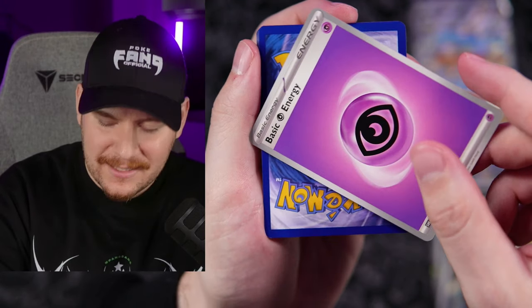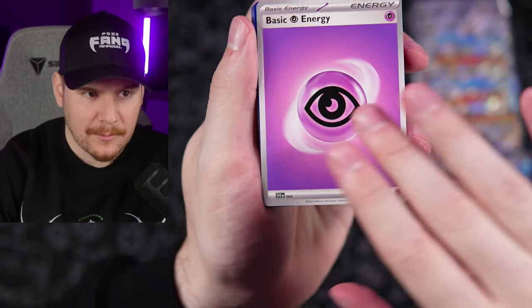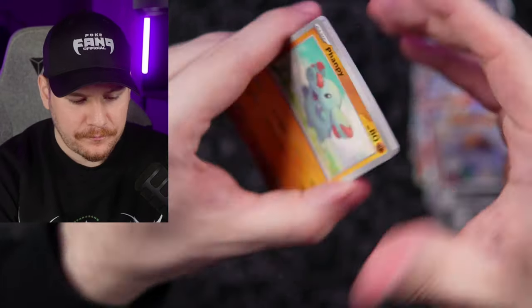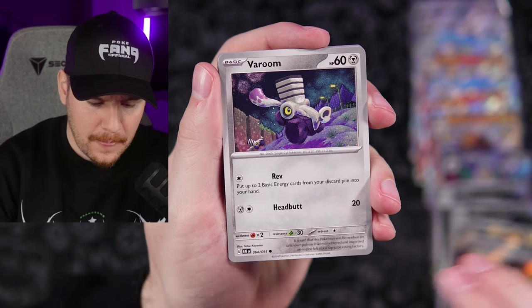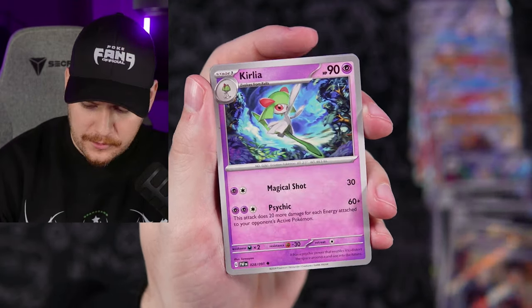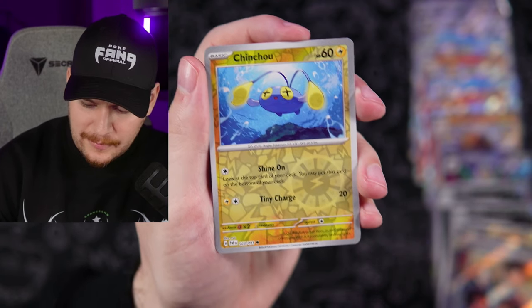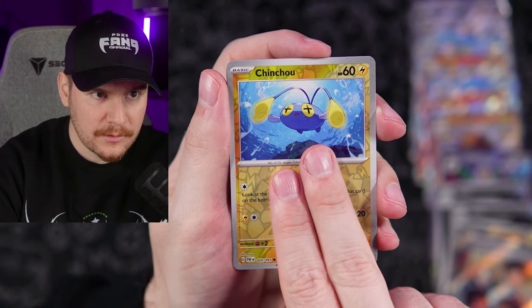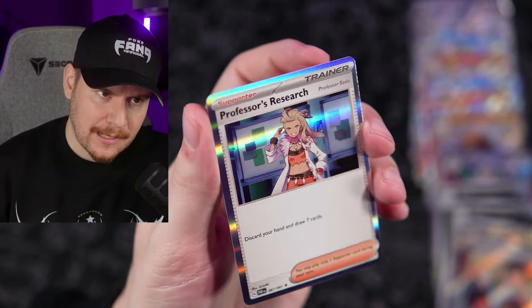Psychic energy — yes! We are on fire right now. Vampy, this is our last pack from the Skeledurge box and we're moving on to Meowscarada — my boy. That is my favorite of the starters from Paldea. Curlia, Technical Machine Crisis Punch, Chincho reverse, Magmortar, and a Professor Sada.